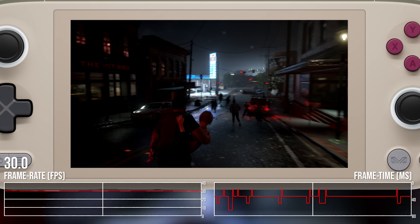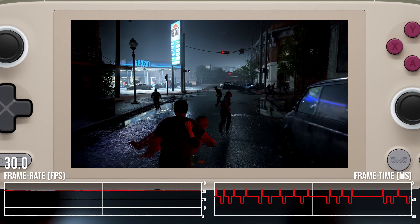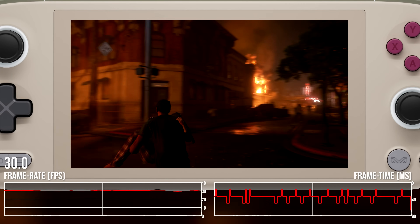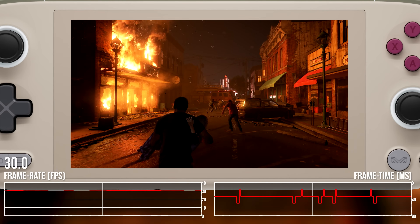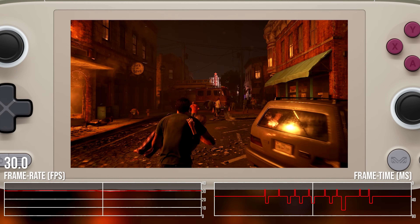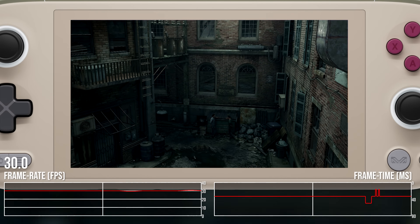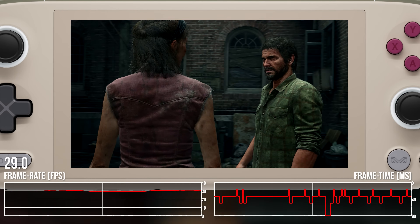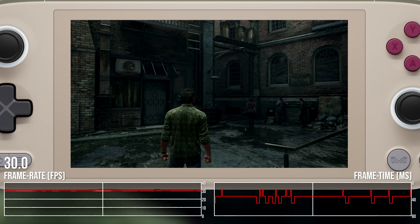Here's The Last of Us Part 1, running at medium settings, 900p on FSR2 balanced resolution. We'll get to the choppy frame times in a moment, but this is an interesting example of choosing between higher resolutions with more aggressive upscaling versus a lower resolution with improved upscaling quality. I tried 1080p FSR2 performance versus 900p FSR2 balanced, and generally preferred the 900p option. It pretty much plays everything at 30 fps, but the inconsistent frame times with V-Sync active are a problem — this isn't like Ratchet where half-rate V-Sync just works. I couldn't get ASSpace's framerate limiting to work at all, and was ready to write this one off.